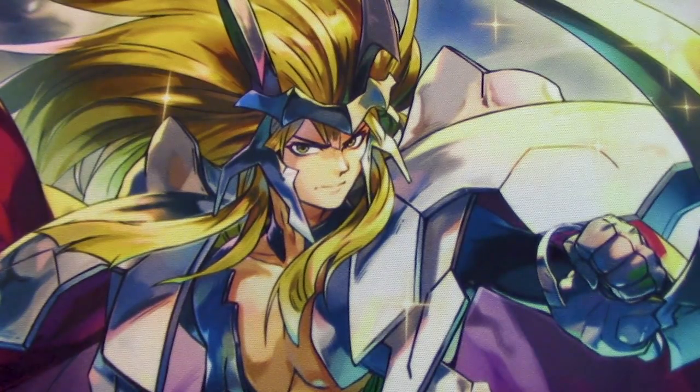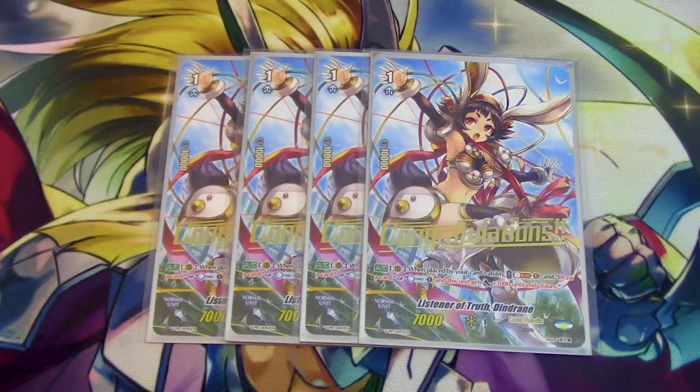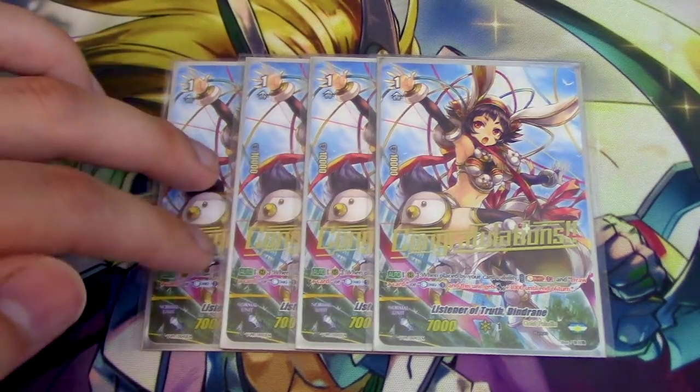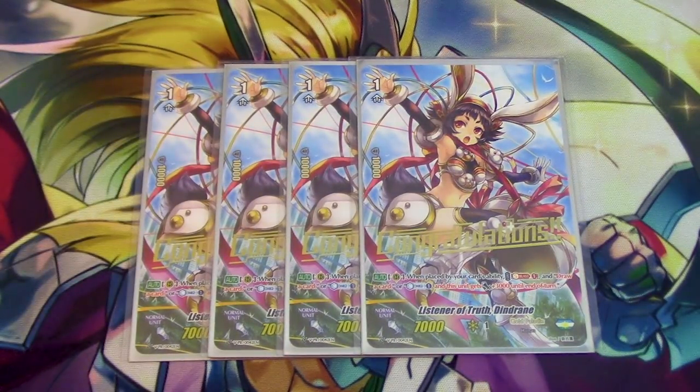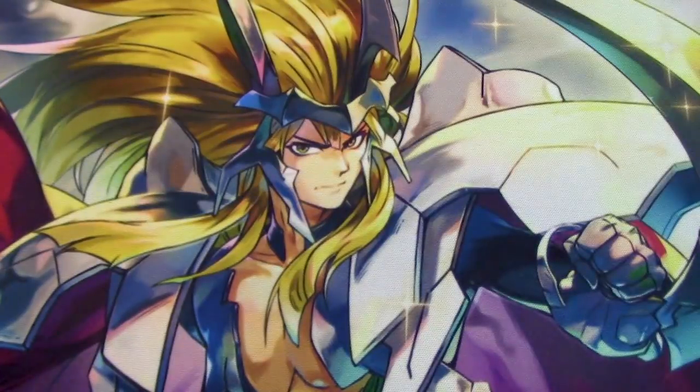For grade 1s, we're running 4 copies of Dindrain. Dindrain used to be at 3, but since we're not running the White Lion combo anymore — it's just a lot harder now that you have to have Blonde Ezzel as the 5th piece of the perfect stride while your opponent's at grade 1 — it's just not worth it. We ditched White Lion completely and are just focusing on Dindrain and Gareth for consistency. Dindrain's skill is when it's placed by card ability: you can Soul Blast 1 and draw a card, or countercharge and gain 3k. I usually use it mostly for the draw effect.